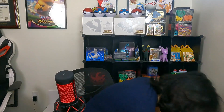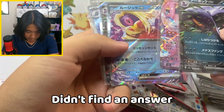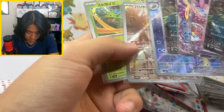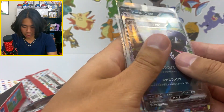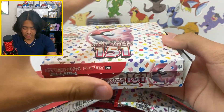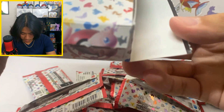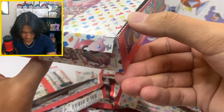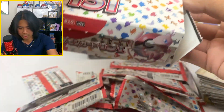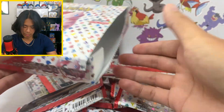I wonder if there's a way to see if the packs have been tampered with or switched out. So we have four EXes, two art rares, and our master ball. I'm trying to look into this and I really don't have a solid answer. I know for a fact this was shrink-wrapped — the little strip was still on there — but this part was already broken, and you can clearly see the residue on this side. It was ripped off, and it wasn't ripped off by me. So if it feels open, you'd have pretty solid access to all the packs.